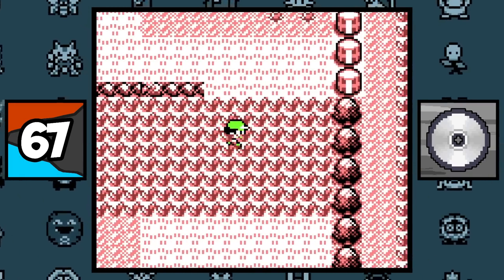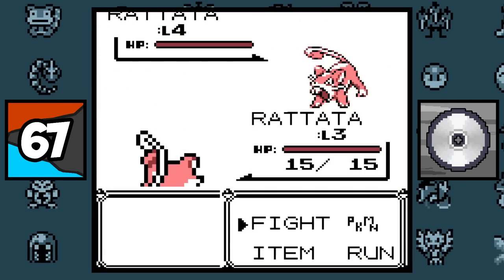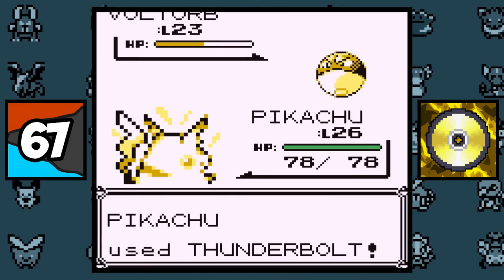In Generation 1, Pokemon cannot be inflicted by a status condition with an attacking move that is the same type as them. So for example, Normal-type Pokemon cannot be paralyzed by the move Body Slam, or an Electric-type Pokemon cannot be paralyzed by the move Thunder, which is pretty overpowered.